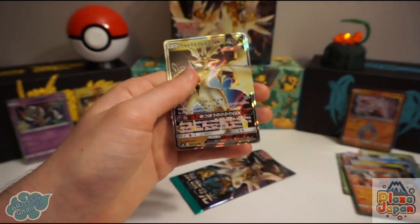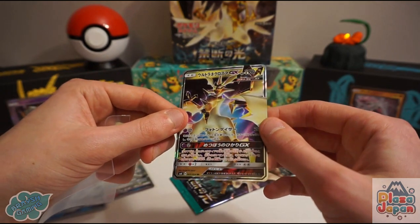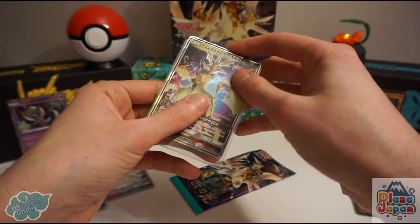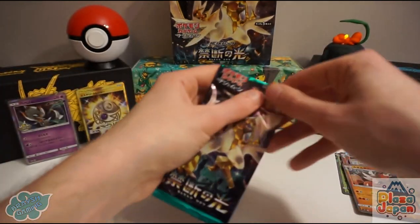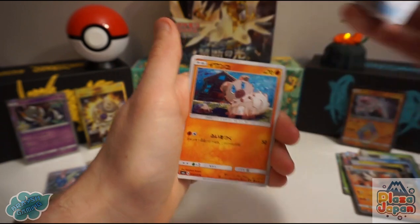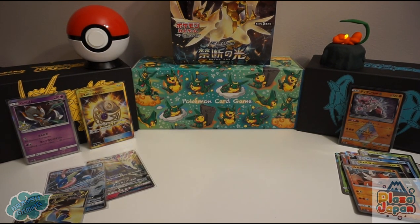Ultra Necrozma — as I said, probably the most sought-after GX card of this set. It's a really nice card and I'm glad we got the poster boy to show you. The only two GX cards we didn't get were Zygarde and Yveltal. I'm very happy with those three. There's Rockruff, Malamar, and Judge — so that is our box!